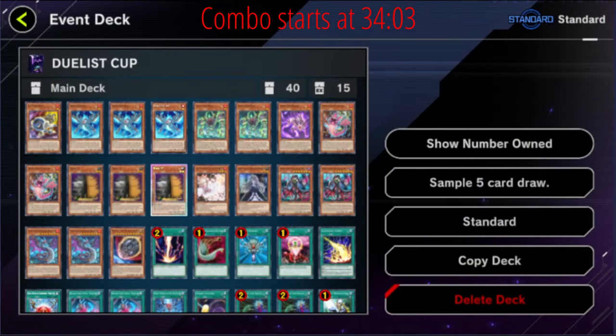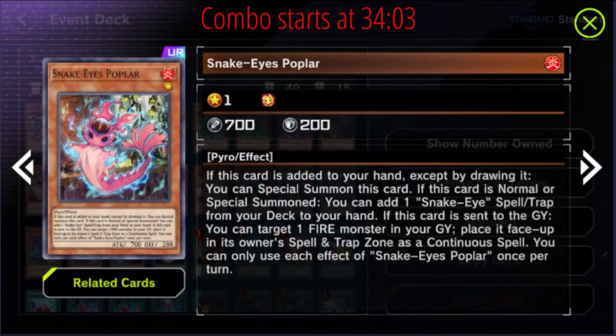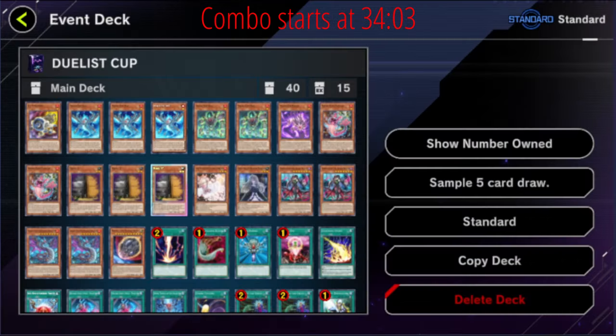Poplar is probably the best card in the archetype — it's so much of the engine. You play two because seeing Poplar and normal summoning it is not a bad play. You won't have the FTK if you do that, but you'll have plenty of negates and you'll be fine. Playing two enables you to most likely have one left in the deck — obviously there are bad times when you draw two Poplars in your opening hand, but generally you'll draw one and have the second available so you can continue to add it and special summon for the full combo.